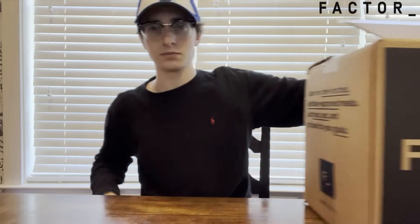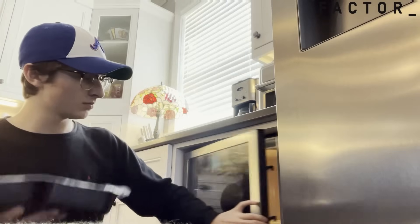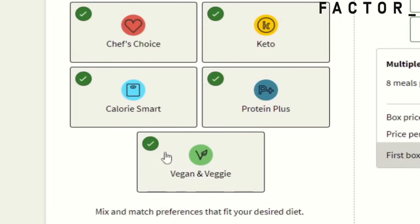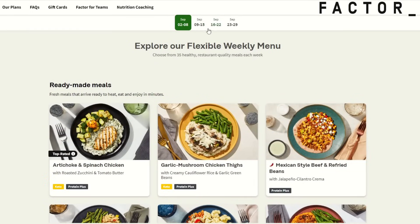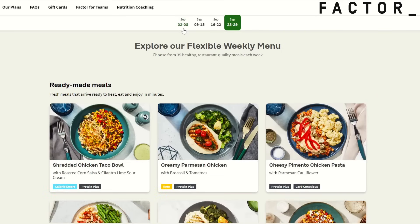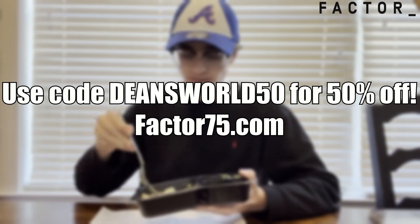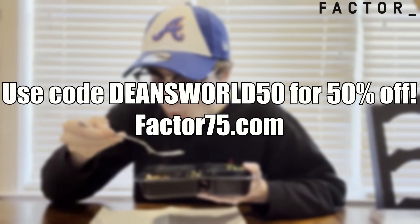That's where Factor steps in — skip the stressful steps of grocery shopping and save time for things that matter, like strategizing your fantasy football lineup. Just pop their fresh, never-frozen meals in the microwave for two minutes and you're ready to enjoy. With well over 30 options under Chef's Choice, Keto, Calorie Smart, Protein Plus, and Vegan, there's something for everyone. Menus update weekly with fresh gourmet options. Head to Factor75.com and use code DEANSWORLD50 for 50% off your first box.